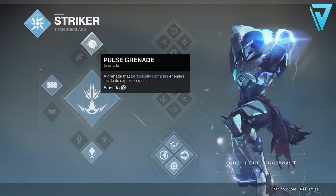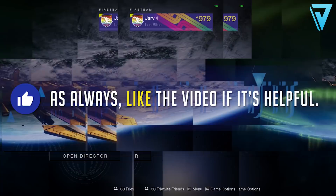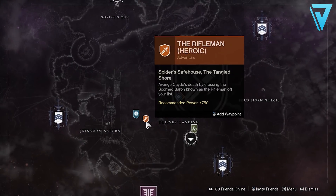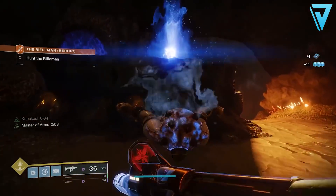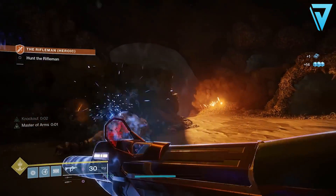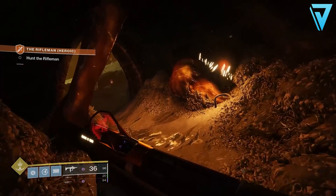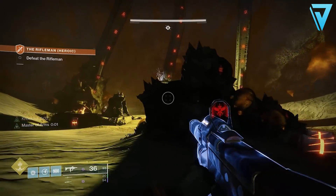You can pair Izanagi's Burden with any energy weapon of your choice, but you'll also need a grenade launcher equipped, which is super beneficial for the final encounter. This can be done on any class - you'll just need a grenade that ticks over time, like a pulse grenade or vortex grenade. Head over to the Tangled Shore and load into the Rifleman once it's available. Be aware that heroic adventures are only available for 24 hours, so make the most of it.